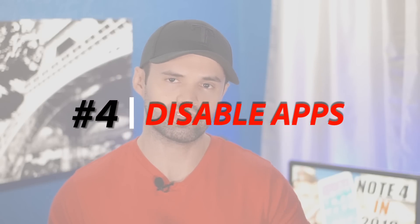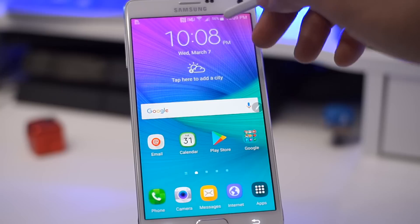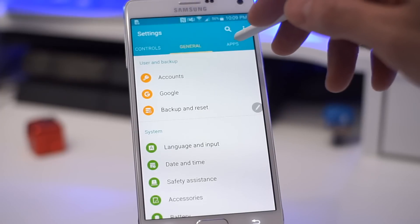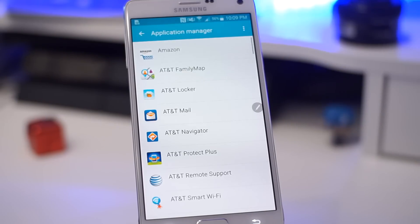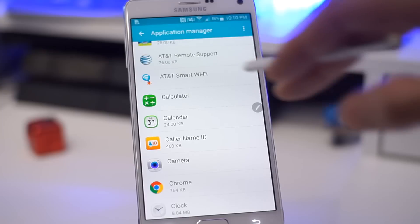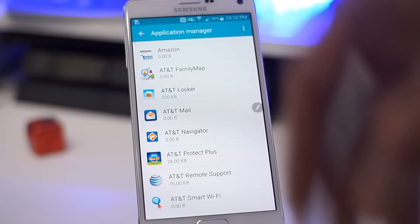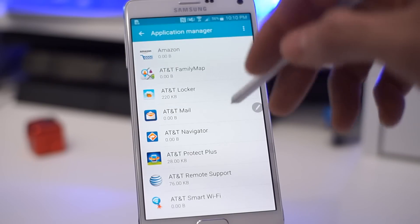Fourth, I went ahead and uninstalled and disabled all the apps I didn't use that came from Samsung and the carrier — they were making the phone slower and draining battery life. To get rid of bloatware, bring down the notification bar, click Settings, scroll to the right where it says Apps, and click on Application Manager. This gives you a list of all applications and services installed on the phone. Go through the list and for every app you don't need or will never use, go ahead and disable it or uninstall it completely. This will make the phone run smoother and free up RAM.